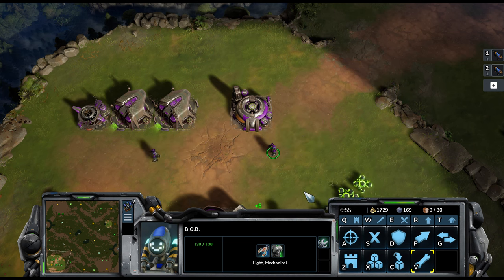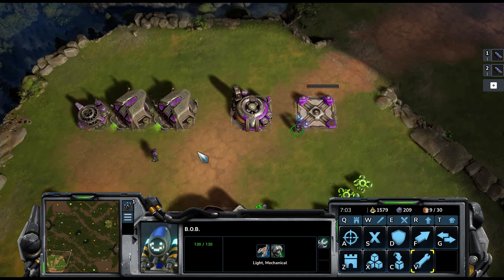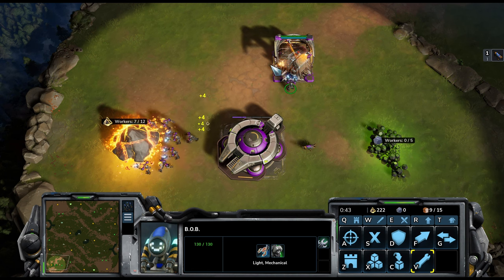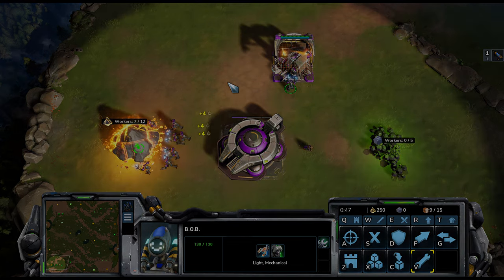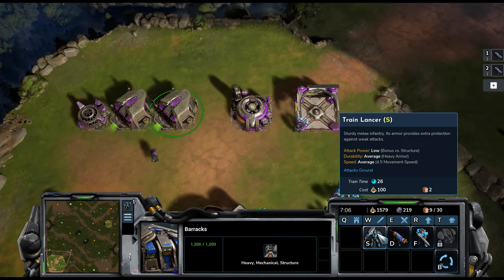The second and more traditional real-time strategy method of navigating building of structures and training units in Stormgate essentially requires you to select a worker, select the building you want to construct, and then click it on your map. You will need to give the worker a shift command after placing the building so that the worker automatically goes onto a new task, whether that be collecting resources or constructing something else. Simply press and hold shift when the building foundation has been placed and then right-click the worker to its next task. To train Lancers, you'll first have to select a barracks and then train the Lancers from there.